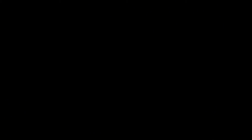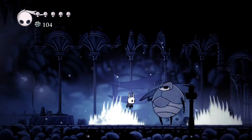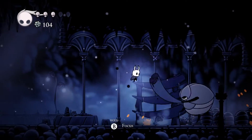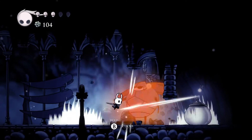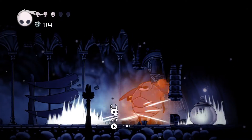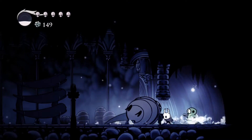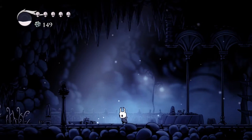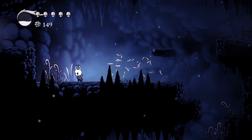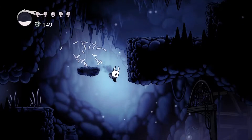In here there's a little guy that needs saving. There you go — easy. That's called a grub, and they're cute, and you get money for saving them. Well, not only money — you actually get health, charms, and lots of cool things.